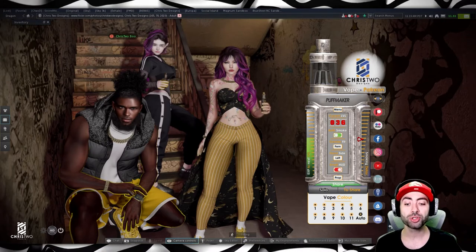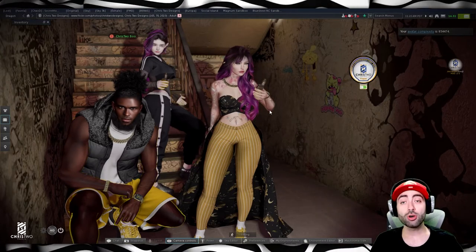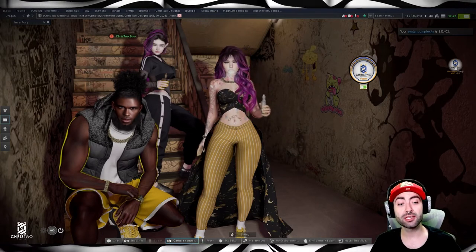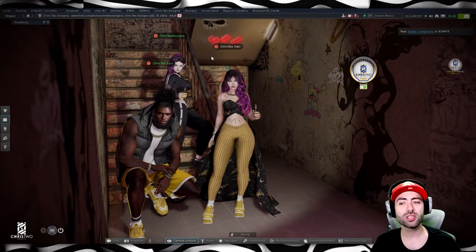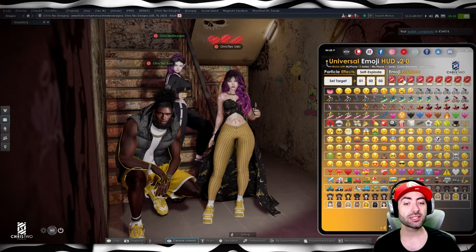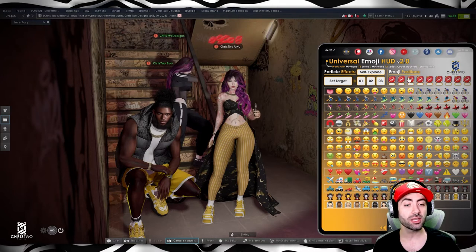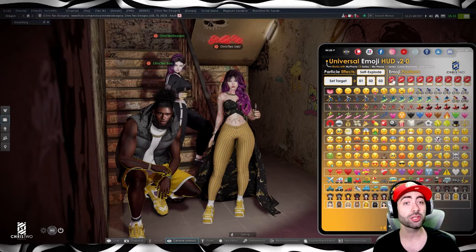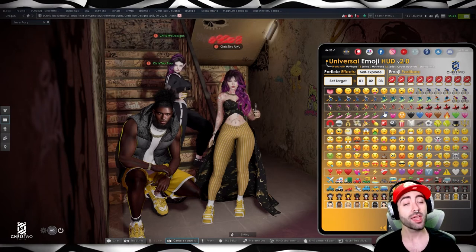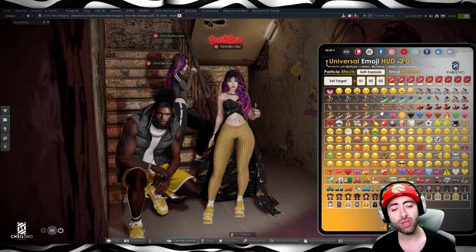Now let's move our attention to the emoji HUD. I'm going to attach the universal HUD. With it attached, we have a bunch of emojis on our head and you can change them with the HUD. When you see a round blue outline, that emoji is selected. The number one slot is the center one — it's the one you'll perform actions with for Chris2Designs products. Remember to keep number one as your favorite.